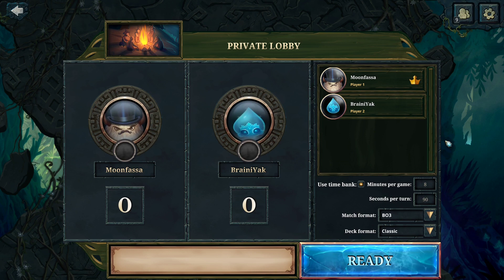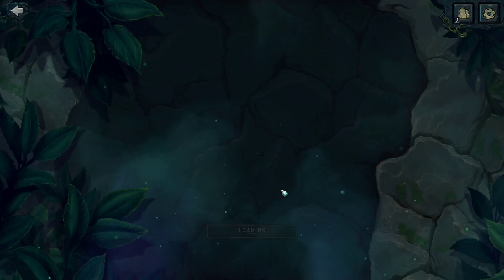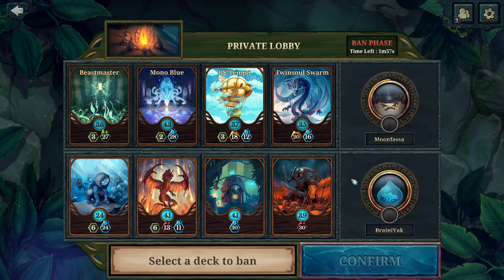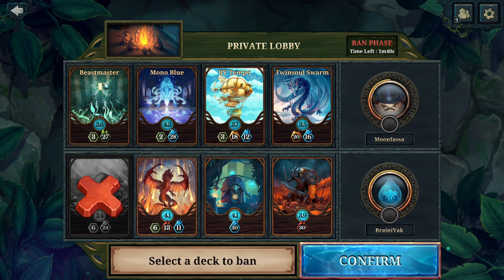There are two deck formats you can choose. Classic is just the regular game where you choose a deck to play, but Crucible is also an option. This is the format used in tournaments, so it's really important to know if you're thinking about playing in any. In the Crucible format, each player has to register four different decks — you can have up to 12 of the same cards in one deck as you have in another deck, but no more than that. Once each player has registered their decks it'll take you to the banning phase. You have two minutes to choose one deck to ban from your opponent and confirm your choice. Your opponent can see your four deck covers and you can see all of theirs.